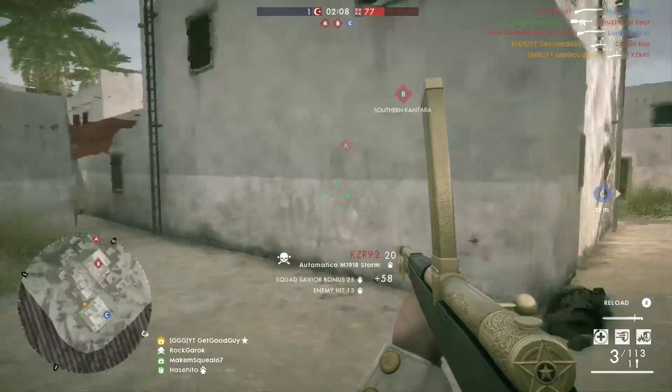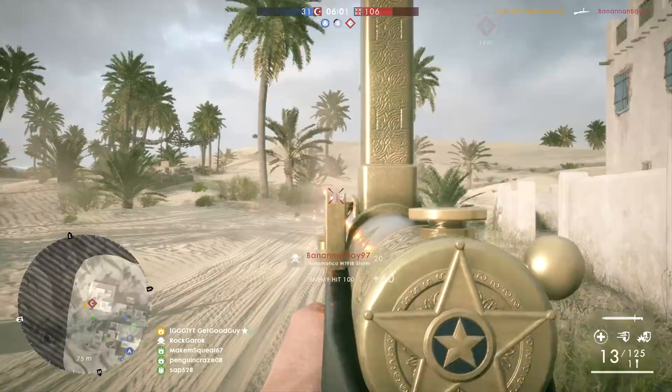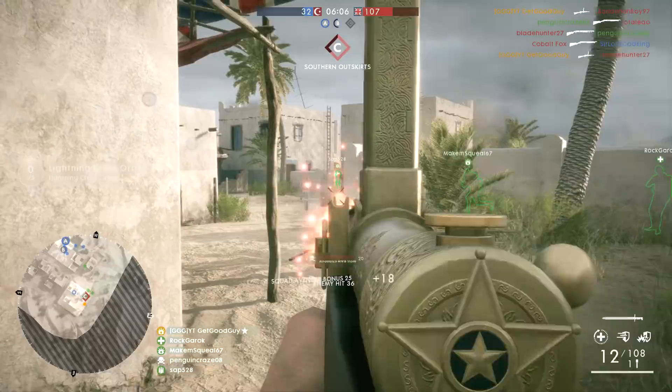The fifth type of Assault Player is the Spray and Prayer. This player usually uses the Automatico and, much like the Shotgun Addict, has your bleeding corpse spread-eagled before you likely even got a bullet out of your weapon. It's as simple as spray and dead, rinse and repeat. This player patrols the map at speed and strikes fear into the enemy at close quarters.